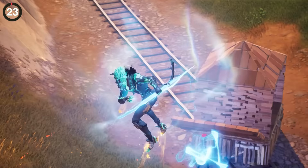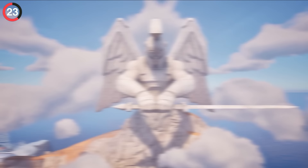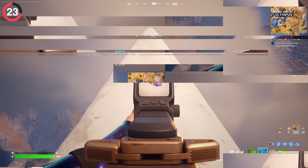One of the most striking things on the map right now isn't the lightning bolt — it's the huge statue at Mount Olympus. This thing is massive; it even breaks through the clouds. We just had to land here, and if you go to the end of the sword, two friendly coral buddies will say hello.